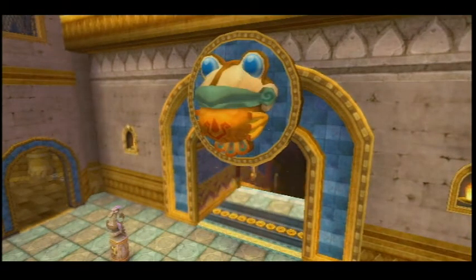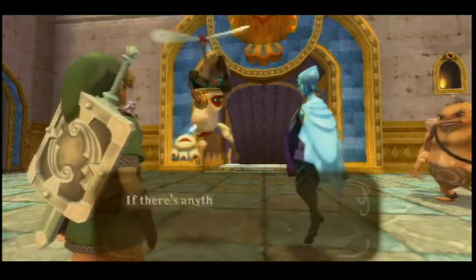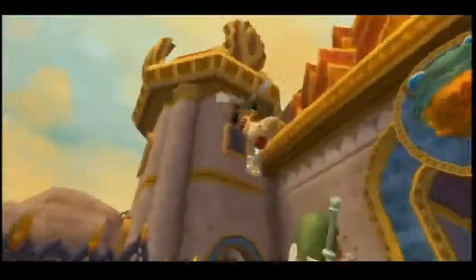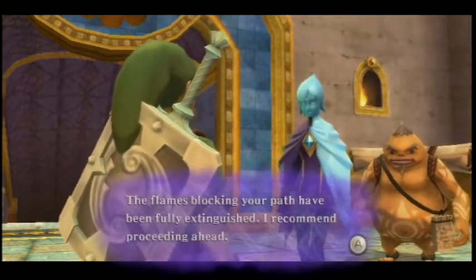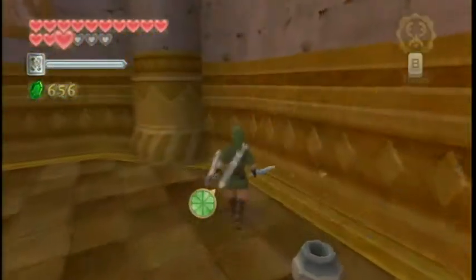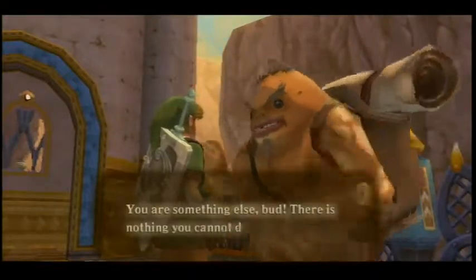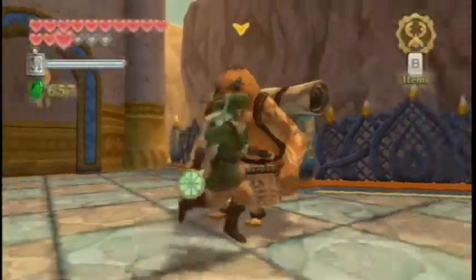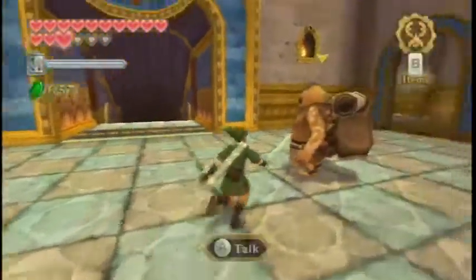Scrapper says: if there's anything else I can do to be of assistance, just call me any time. Thank you Scrapper - even though you're rude to us, you're helpful. The flames blocking your path have been fully extinguished; I recommend proceeding ahead. We are going to do that next episode. Thank you so much for watching. Let's talk to Gorko: you are something else bud, there's nothing you cannot do - you go on in, you've earned the right to blaze this trail. Get it? Blaze the trail? So thanks for watching - next episode in Skyward Sword we'll head into the fire sanctuary. See you guys then.